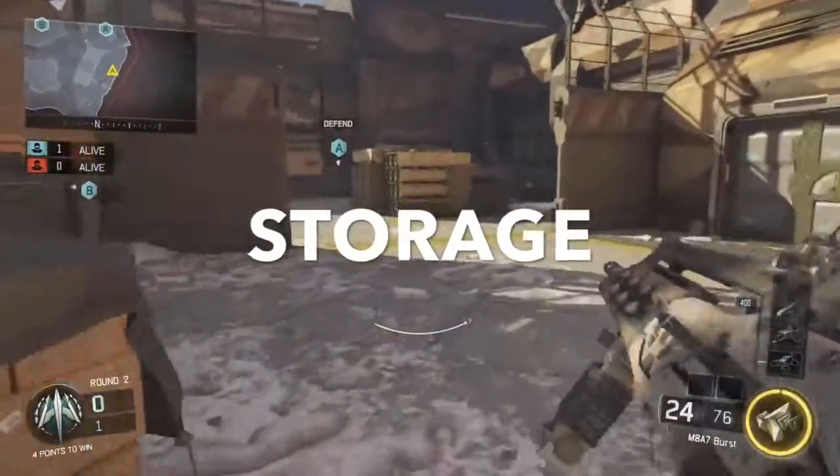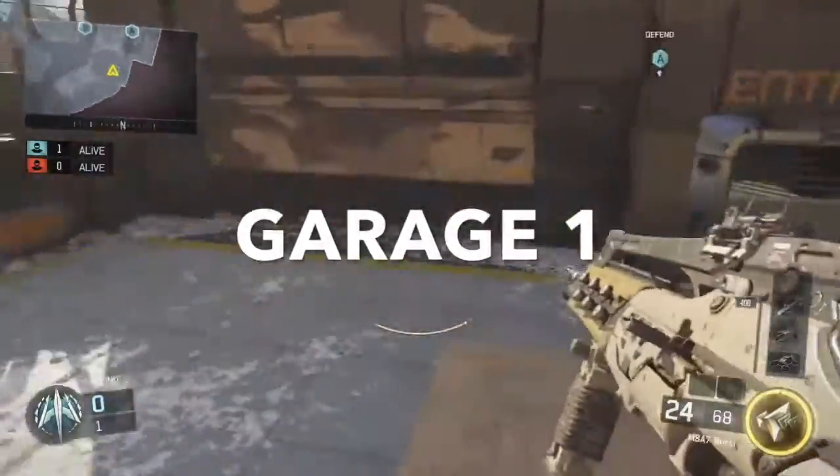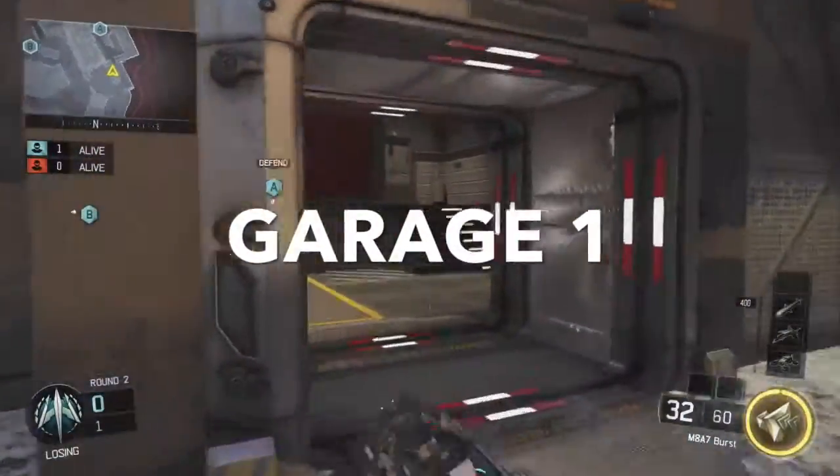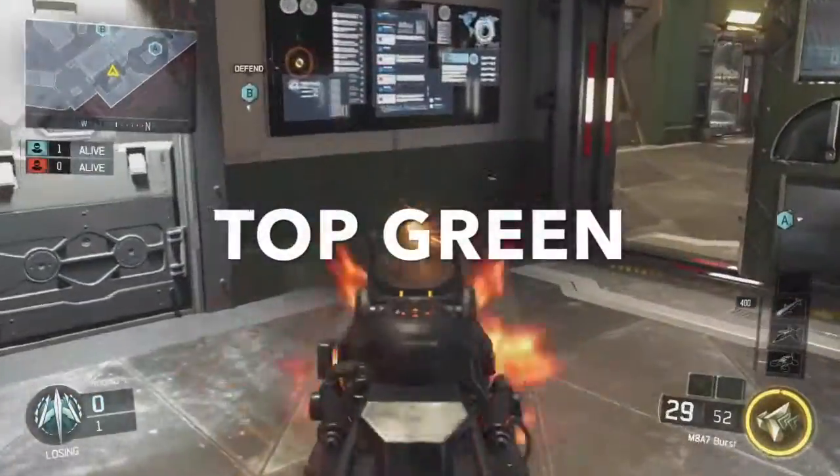So this area here is going to be called Storage. We're going to come out here and this garage over here — these two doors, there's only two doors — I'll just name that Garage 1. This is bottom green, top green.